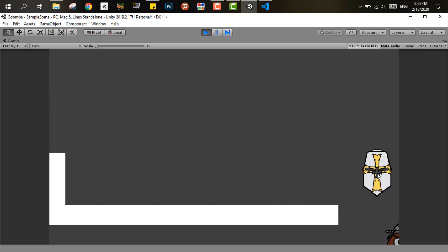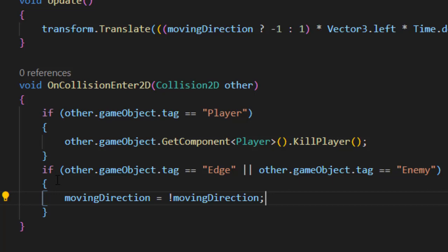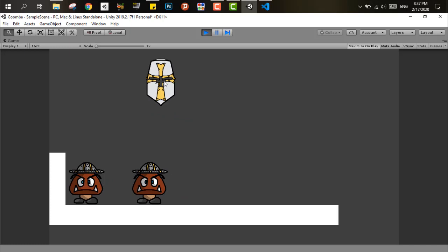Next, we add the ground. The Goomba moves left to right and doesn't detect edges, so when it reaches the edge of the map it falls to its death. However, if the Goomba touches another Goomba or reaches a pipe, it bounces back and goes in the reverse direction. In Unity, I added the edge tag and the enemy tag in the collider detection in the combat script to handle this, reversing direction with a simple transform.Translate call in the Update function.